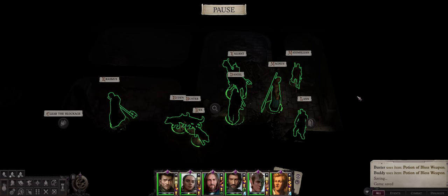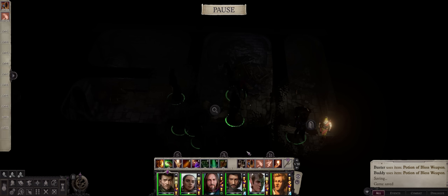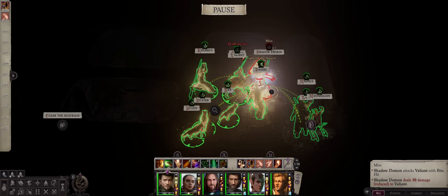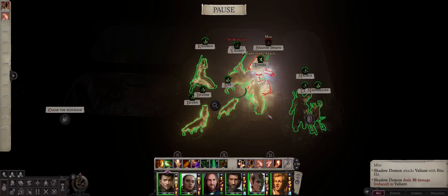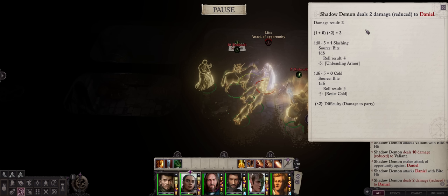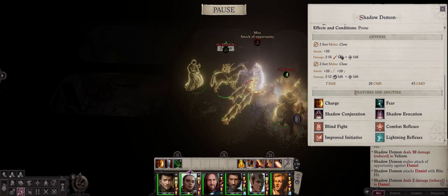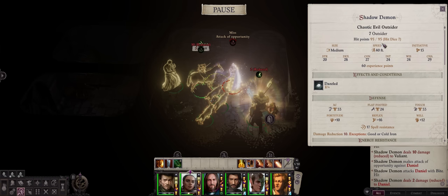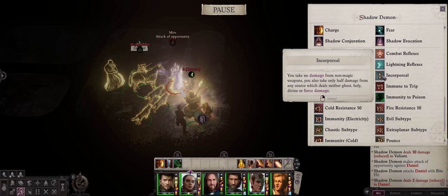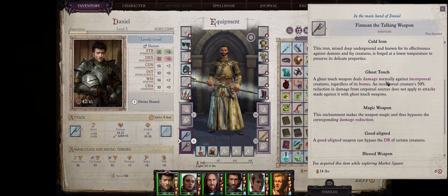Now let's cover the Shadow Demon. It starts invisible in the basement, which means it can ambush you — to me it usually spawns in a specific spot. Almost all my human characters have reach, so I'll move them back a bit to attack without being as close to the Shadow Demon — we don't want them getting hit, only the pets. For this battle it is absolutely paramount that you have Resist Cold Communal on all characters, as the Shadow Demon has cold damage on hit, and on Unfair that's doubled. It also has annoying 33 AC, though thankfully not as many hit points as the Nabasu or Vrok.